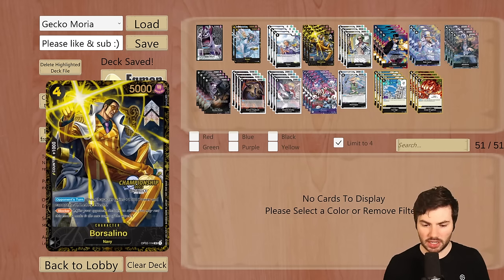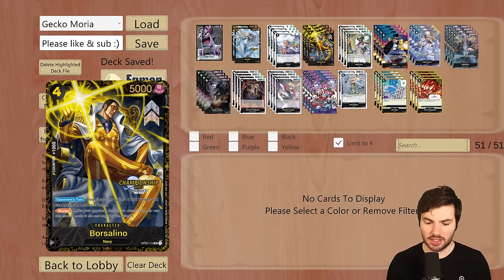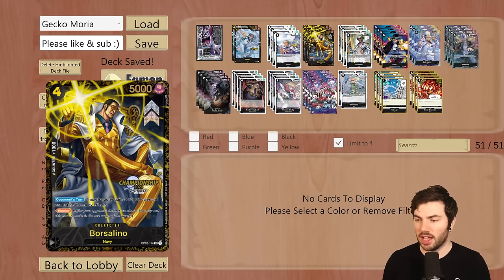We're running three Borsalino, the blocker, which is a four cost. On the opponent's turn, this character gains 1000 power and cannot be KO'd by effects — arguably probably the strongest blocker in the game. Very hard for a lot of decks to get past it. You have to either swing over it or hope for a trigger to KO something like in yellow. In the mirror matchup, you want to throw this down as soon as possible because your Gekko Moria opponent cannot do anything about it.